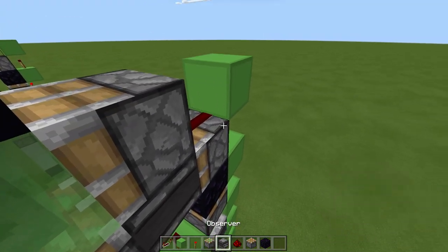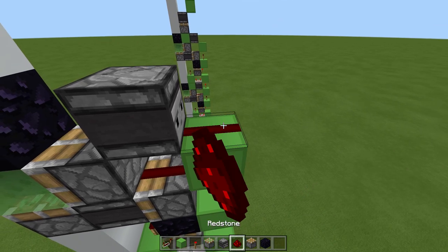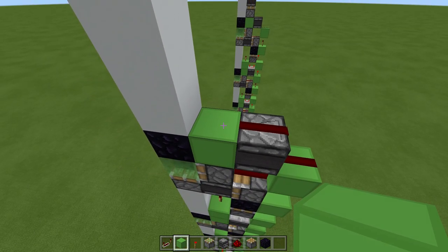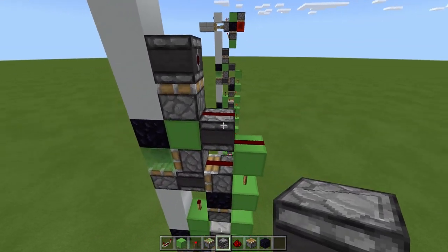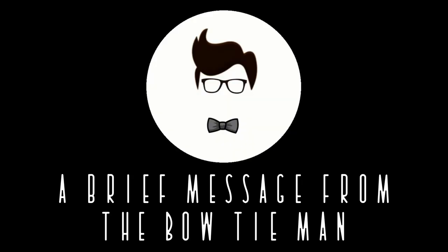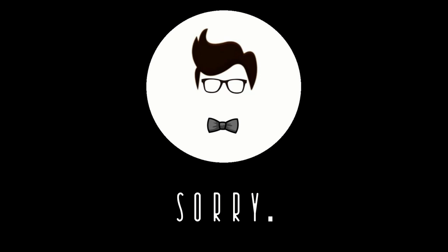Place an observer facing here. Normally you'd have a torch here — you don't want a torch here. Instead, you want dust here, dust here, block here. Then a sticky piston and an observer facing this way. Just make sure on the last one we have that arrangement, not like on the other ones. Torch here, dust here, sticky piston here, block.